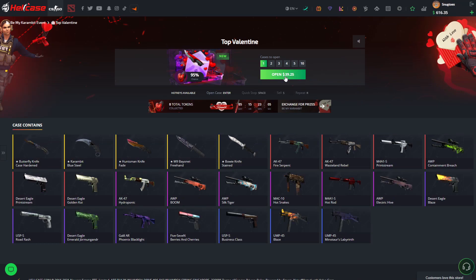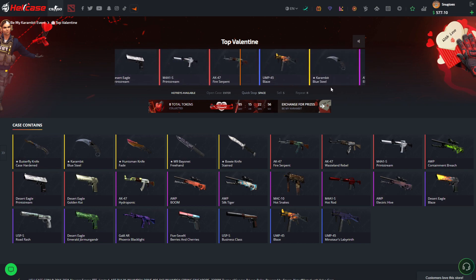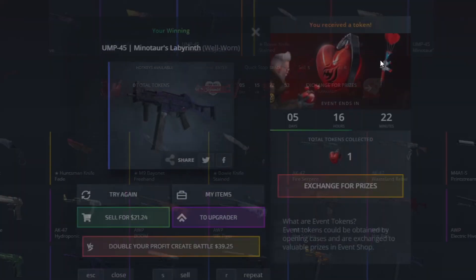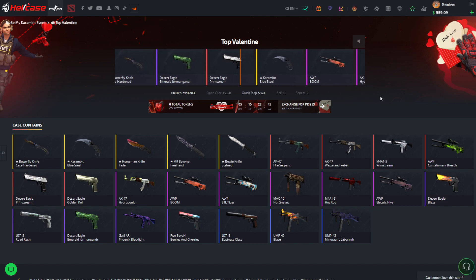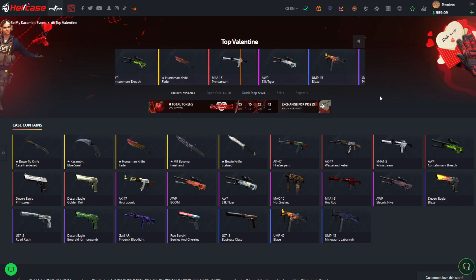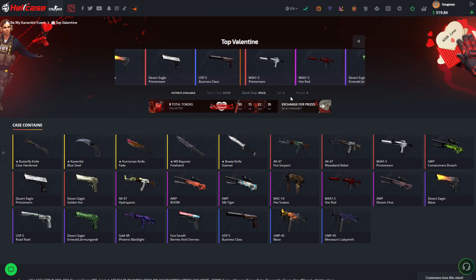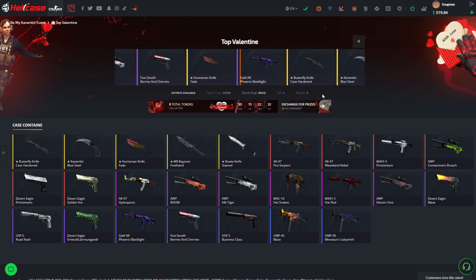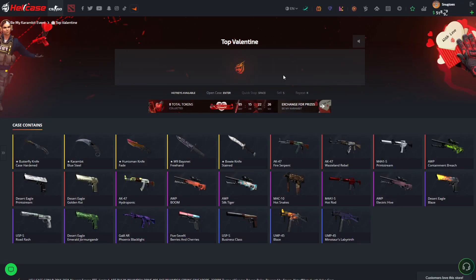We're going to revisit the top Valentine case straight away, take a look at some mixers and battles, and we're also going to open the diamond case today. Starting off with a 21-item — not too juicy — but the second open brings us 70 bucks, beautiful. Another one, factory new, nice — 39 dollars. I love this case, I think it's one of the best cases there is.